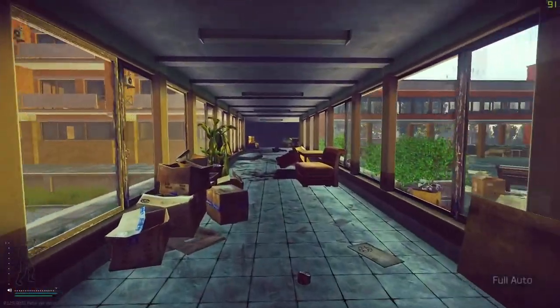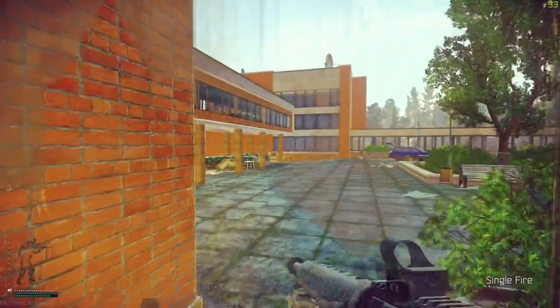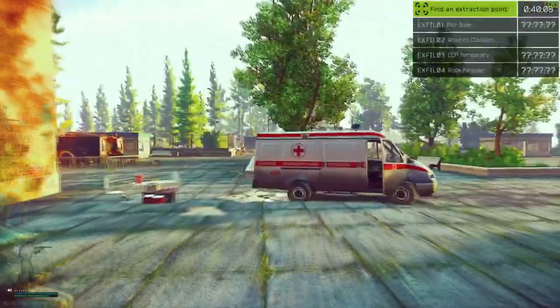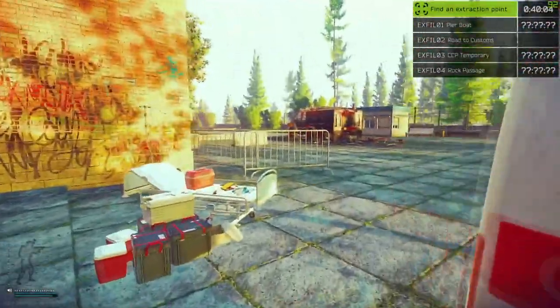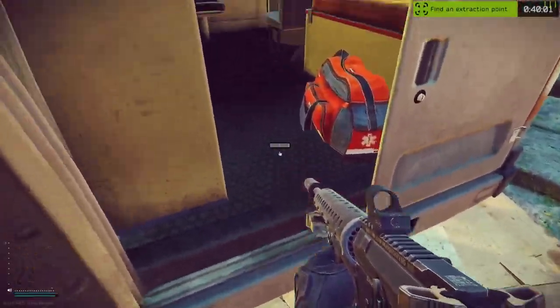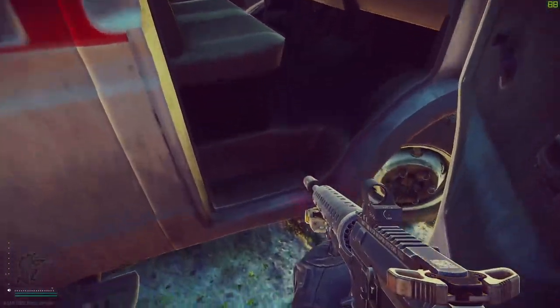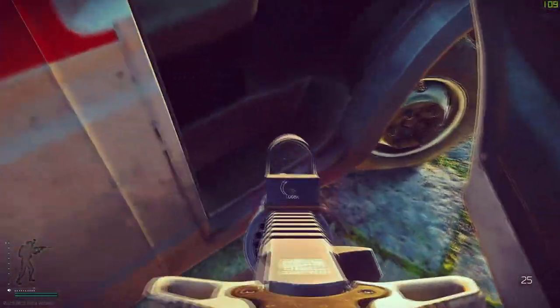Now that we're done with admin, I drop down through the computer room and head to east wing. But one thing to mention: if you get a good spawn and arrive here first, make sure to check the back of this ambulance — there's a really rare LEDX spawn right there, and also a really rare blue keycard spawn on the step of the passenger side door.